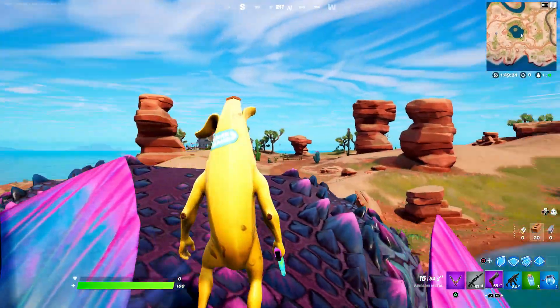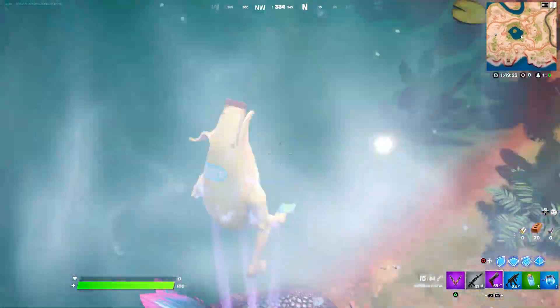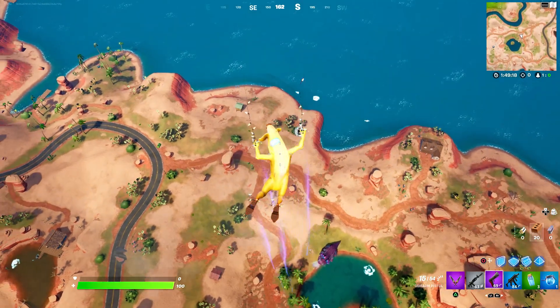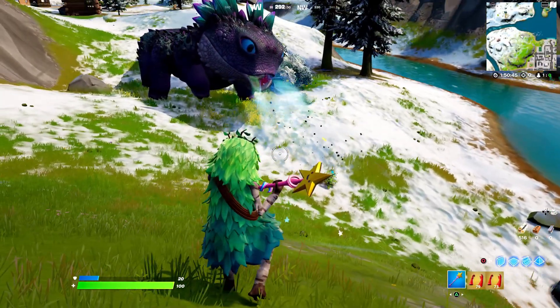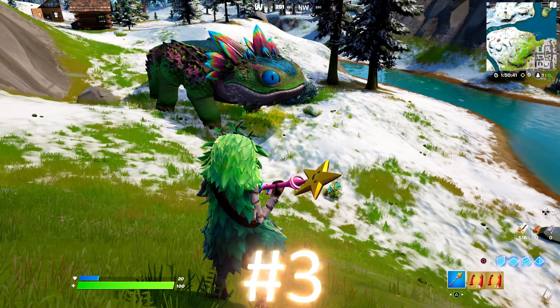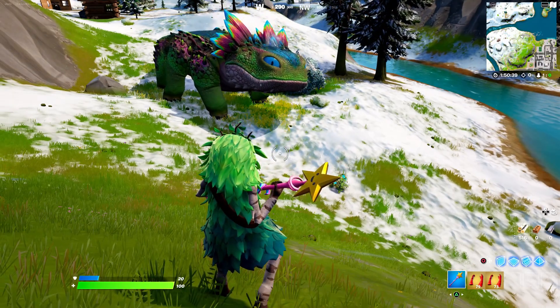there is a sneezing hole and he'll sneeze out of that and shoot you straight up into the air. It's a very good rotation because you can also deploy your glider from this. So say if you're getting stuck in zone, run up the back of this dinosaur, go in his sneezing hole and he'll shoot you in the air. You guys can actually feed him,